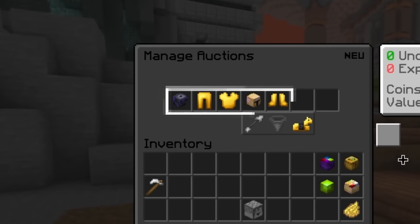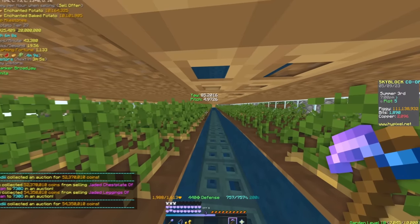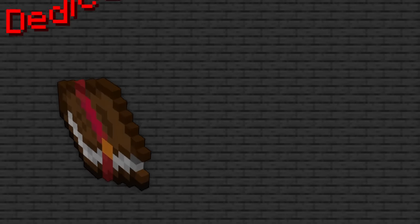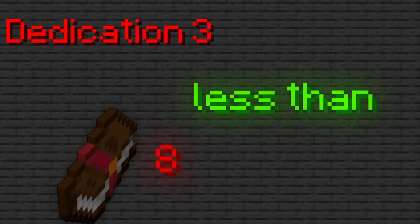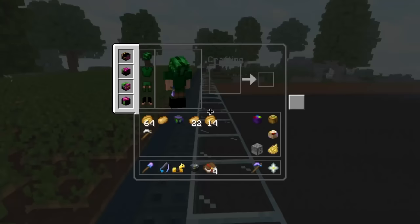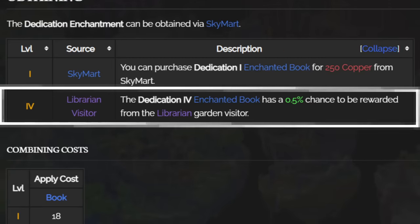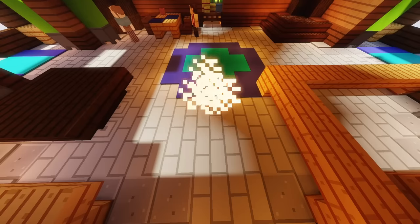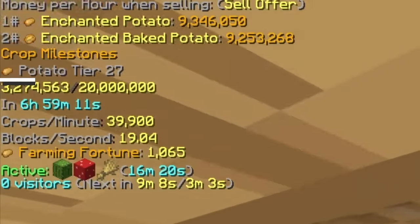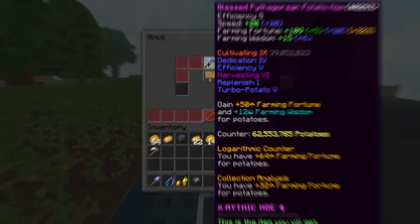At 33 million collection, after selling everything I had and all the potatoes farmed to that point, I had 220 million coins. While Dedication level 3 can be bought for less than 8 million coins, I bought Dedication 4 for 140 million coins — it's an exclusive drop you can rarely get from the librarian visitor. At the time I was at crop milestone 27, so I gained 54 fortune from that enchant alone.